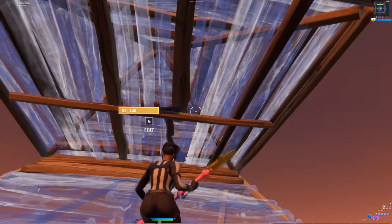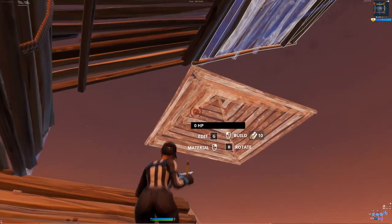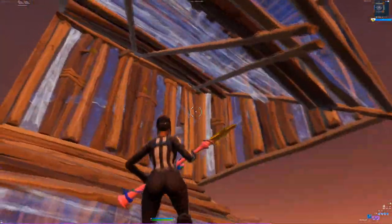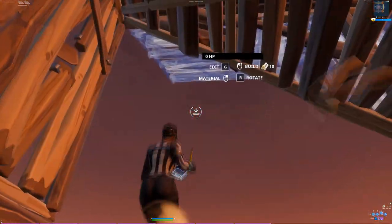Okay, so you're going to start off this retake with a floor and a cone. Edit through both of them, put a ramp, and then jump with your cone out and bring it around. It's all one motion and it's going to take a couple tries, but just jump, look up there, and bring it around.